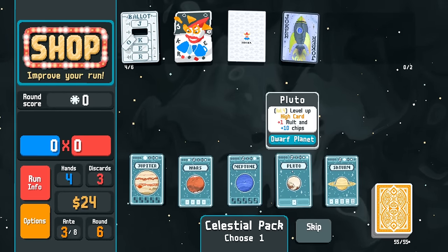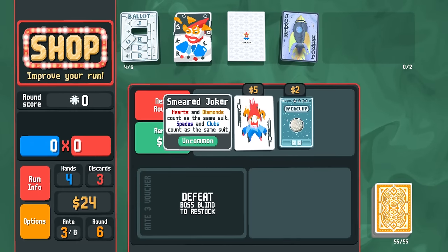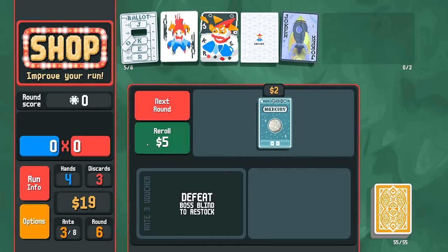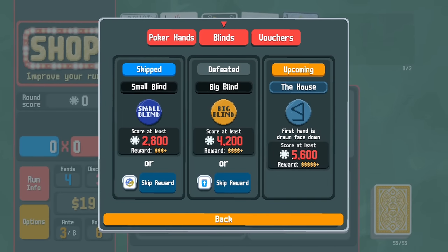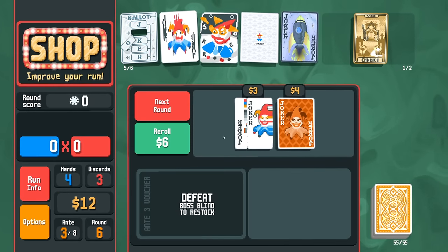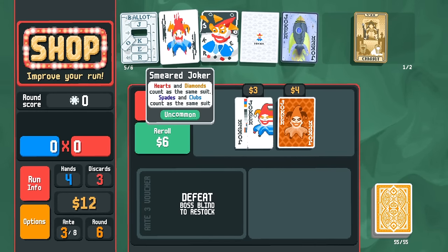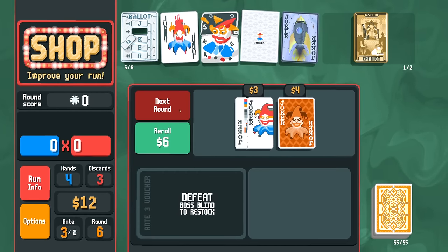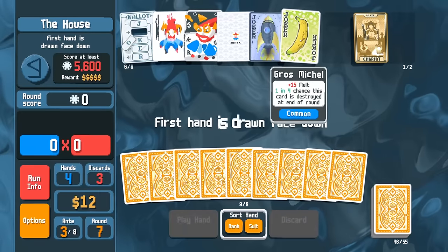Failed on the hallucination. The card's level five now. Smear Joker could be good if we get something like the Ancient Joker, but we're about to go up against the House — the first hand being drawn face down is kind of annoying. Steel cards are good. Greedy Joker would go in line with Smear Joker, but for four bucks I think I'll wait. 5600 — we can do this. We get the Gros Michel.